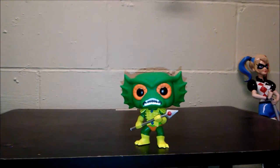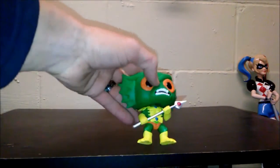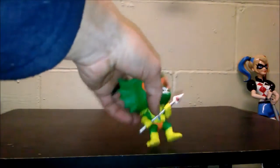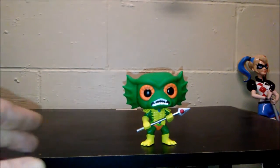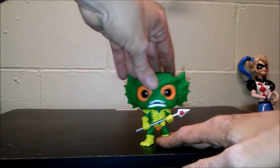First off we're going to start off with Merman. I like Merman — I like this one. They do have the chase out there and he's blue, but I didn't want the chase. I really like this one. I prefer the classic look of him. He's got his spear, he's got some armor, his yellow boots. He's not really too top-heavy, and his head does move — that's something I forgot to show in my first video — all their heads do move, they spin all the way around.